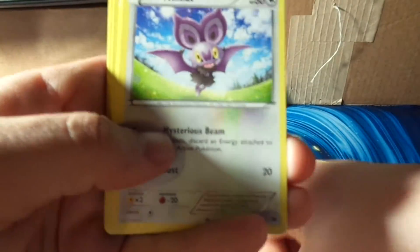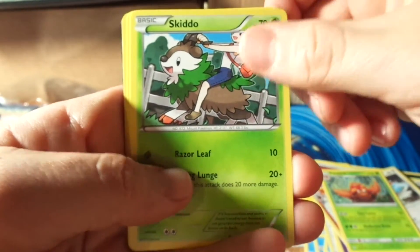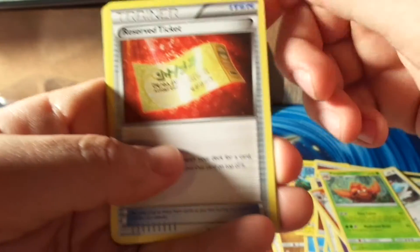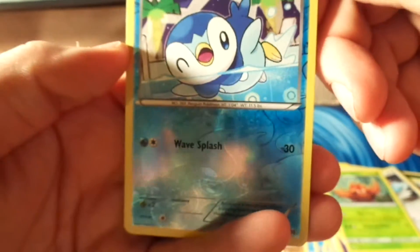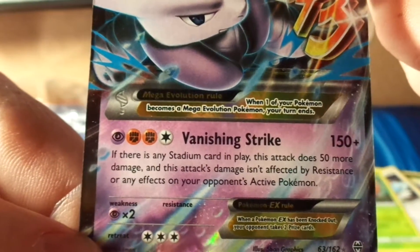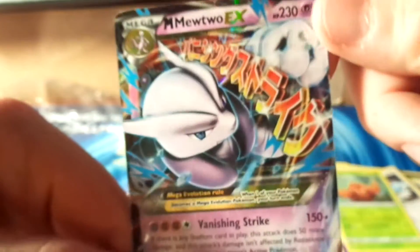We got a Magnemite, Noibat, Routes, Skiddo, Misdravis, Primplup, Kiralia, a Reserve Ticket. The Rev Holo is a Piplup — look at that Rev Holo, that's beautiful! And the rare in the pack is Mega Mewtwo EX with Vanishing Strike doing 150 damage. If there is any Stadium card in play, this attack does 50 more damage, and this attack isn't affected by Resistance or any effects on your opponent's active Pokemon. Beautiful.